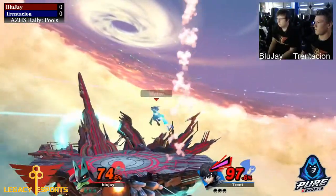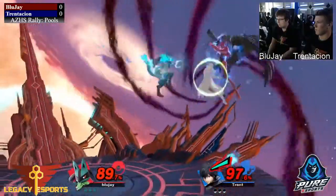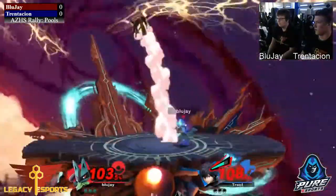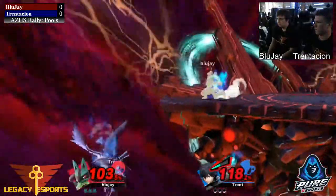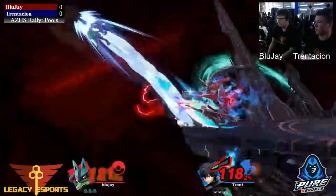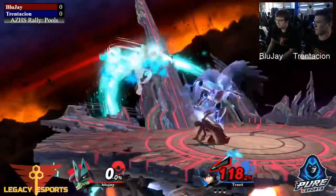Lucario though does more damage as his percent gets higher, so if he's able to survive in that 100-150 range, he's going to be doing so much damage with his abilities, and his throws will be increasingly strong. We see Joker in his persona form right now — with it out he does extra damage, I believe. Gets a nice dash attack there, able to close that stock out.